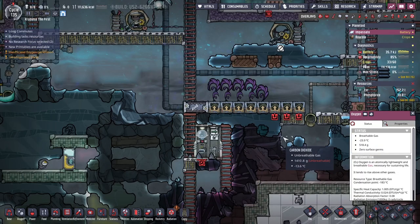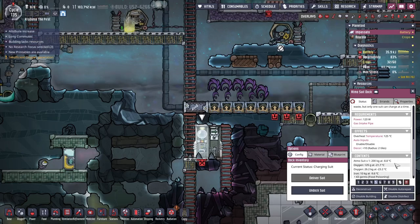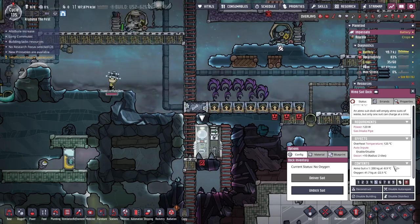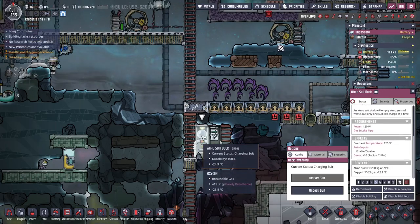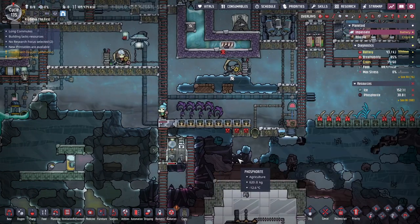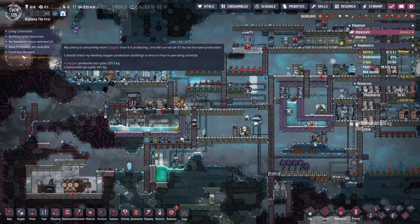How much oxygen goes into the suit? Atmos suit — 1,200 kilograms. Oxygen: 34.3, 38.7. Still taking it all. The suit holds 75 kilograms, which is 750 seconds of dupe breathing — which is nice. I can delete this airlock and then keep going down here.